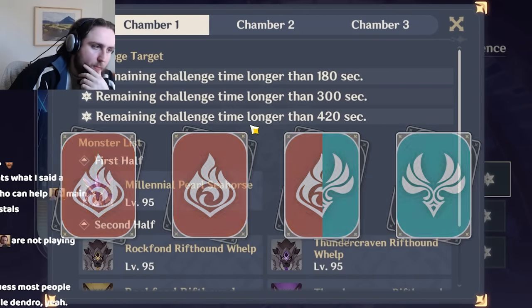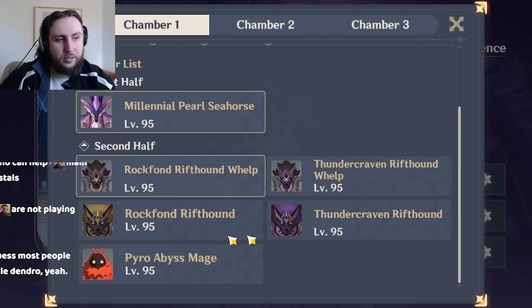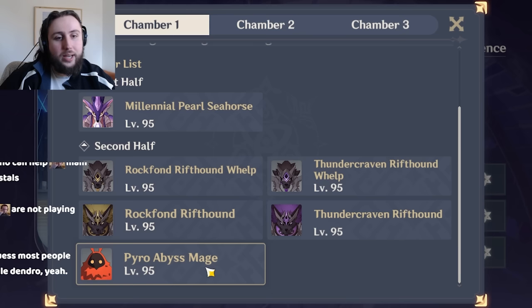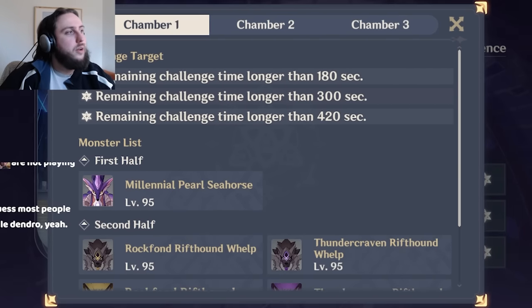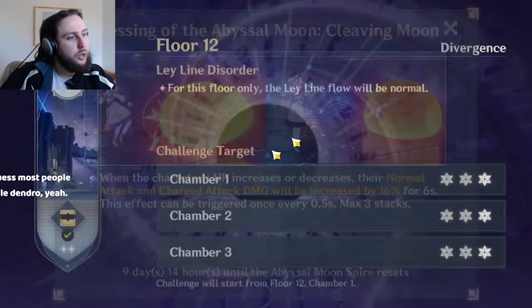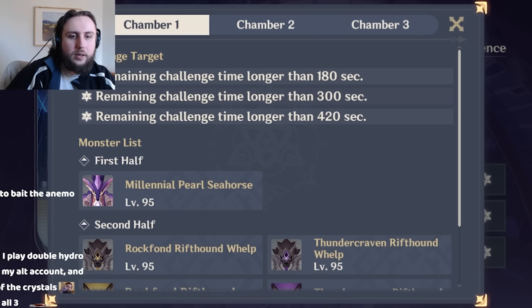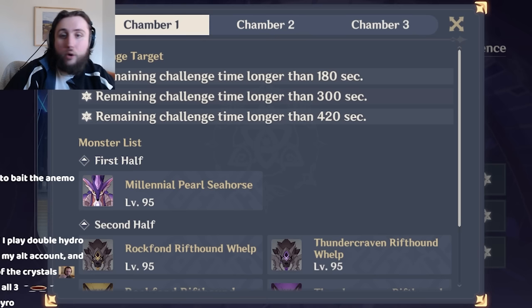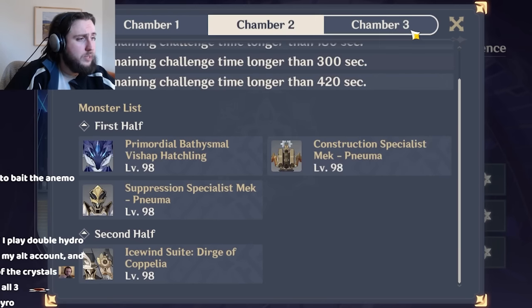Monopyro is fairly interesting this abyss. Linney is very good because of the blessing, but Monopyro is not ideal for the second side because dealing with the Pyro Abyss Mages is going to be a huge pain. So it's really more of a first side team. On the first side, it's pretty good — if you're playing Linney, you're benefiting from this insanely strong blessing. Monopyro by default can slot in groupers, shielders, single target or AoE damage very easily, so it tends to be easy to play and get good results out of. I would not recommend it on the second side this abyss, but on the first side it's pretty good.